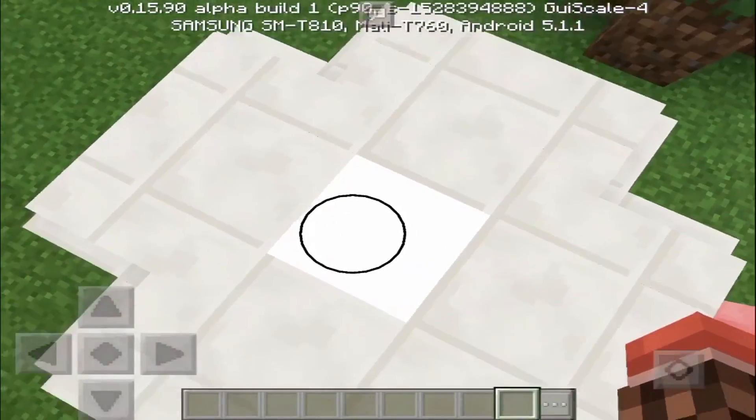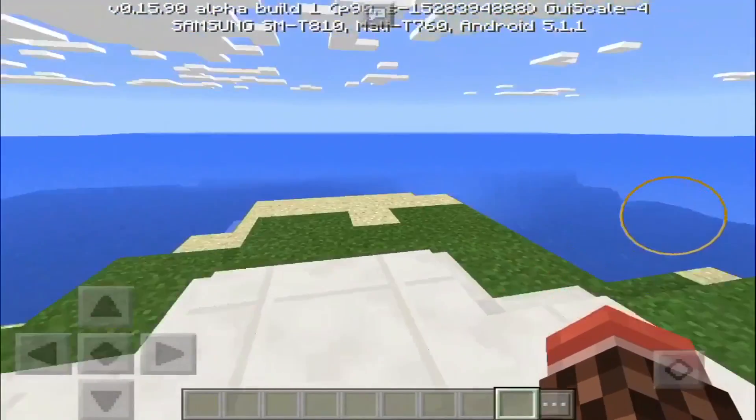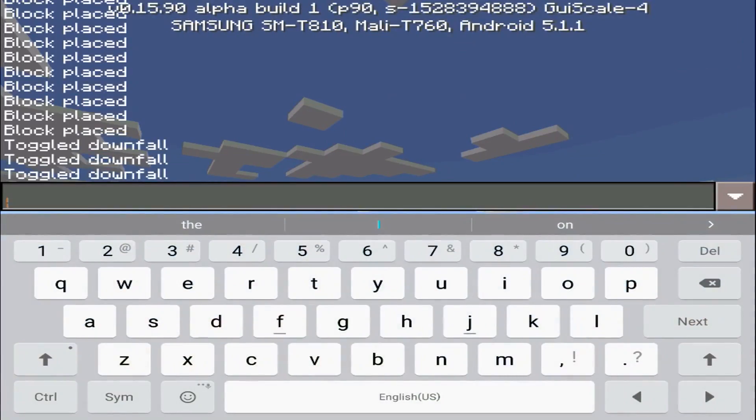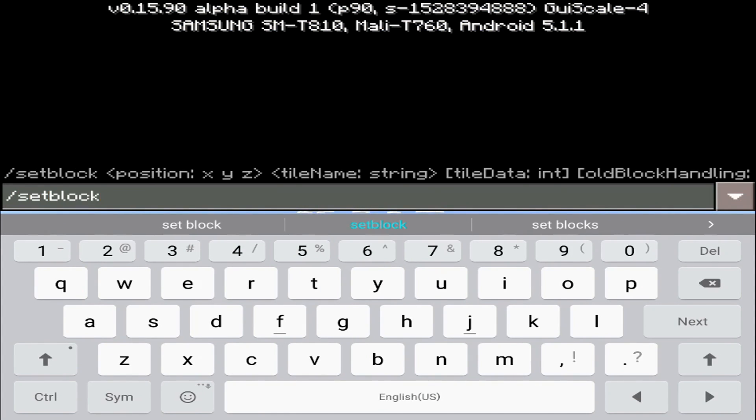We're going to stand on this block right here, and it will spawn at our feet. Remember that whenever you're spawning blocks, the block will always spawn where your feet are. Now we're going to put in the following command — as you can see I've placed it a lot of times, I'll show you why.